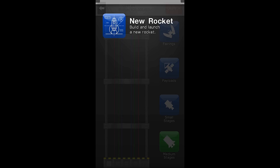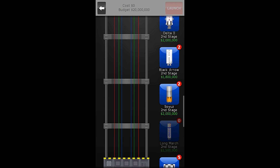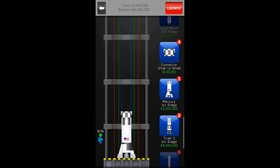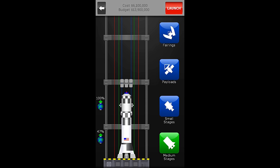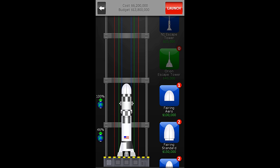Let's go to vehicles. For this launch, I am going to go back to one of my old favorites, the Mercury First Stage. We are going to use a connector small to small, throw on a resupply module, and a fairing too. If you think back a couple episodes, we used this exact rocket to send a resupply module to the station. So we already know how this one works — it works fine.